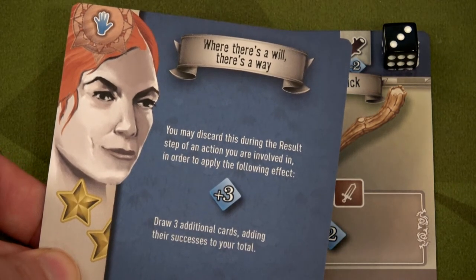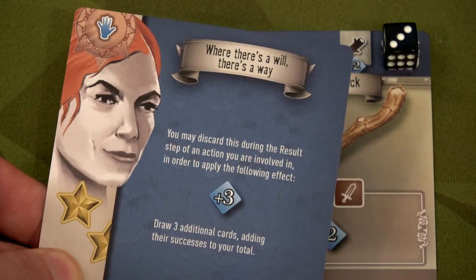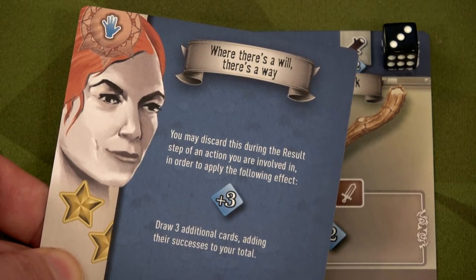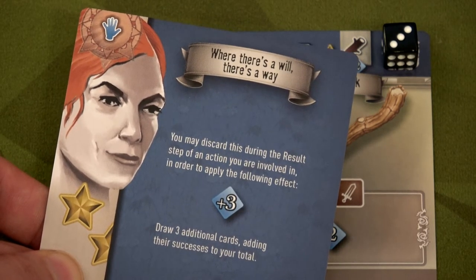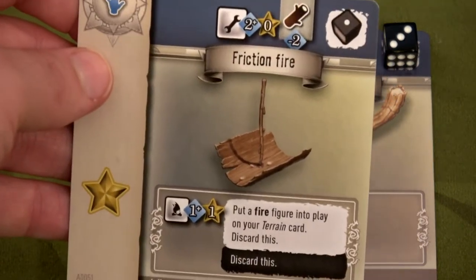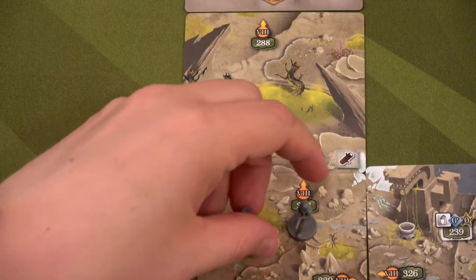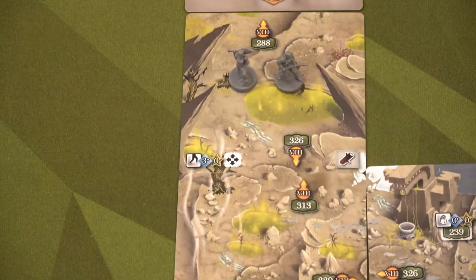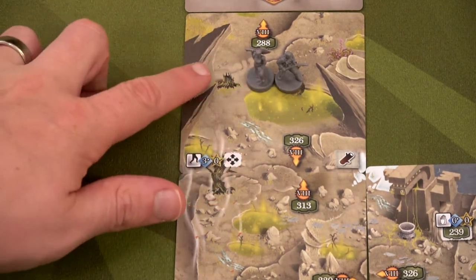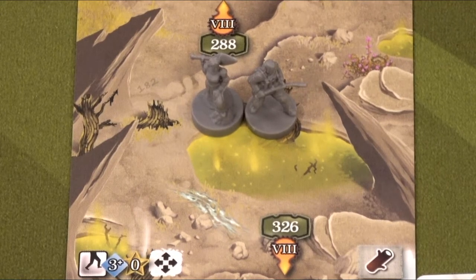The Keelan special card reads: you may discard this card during the results step of an action you are involved in to apply the following effect: plus three. She'll keep that and discard the friction fire card — we're not going to use that right now. This lets us move onto this space together, and now we need to find card 182.